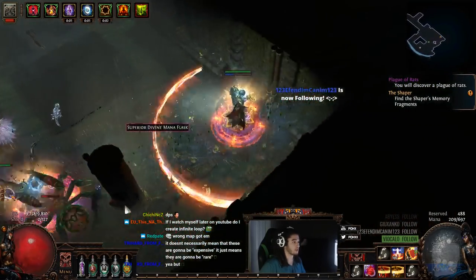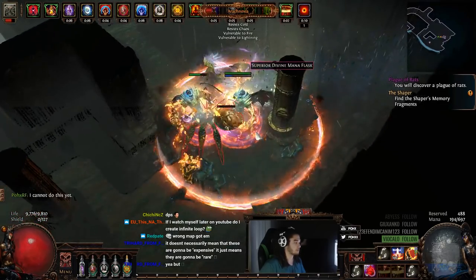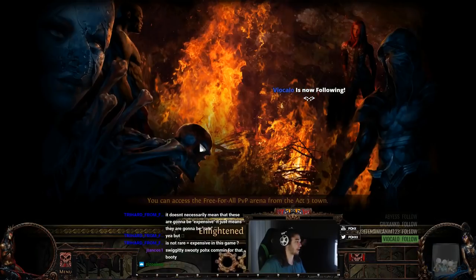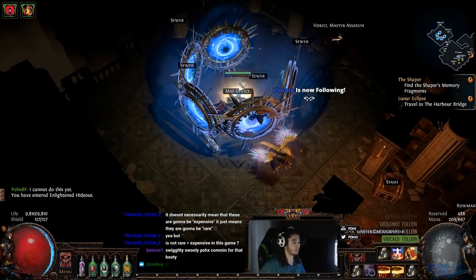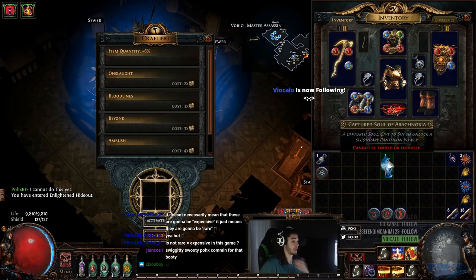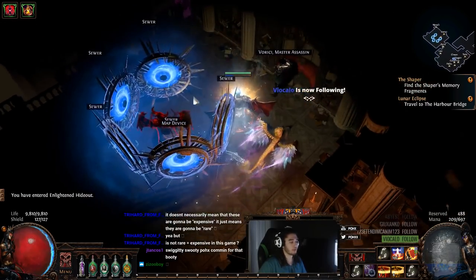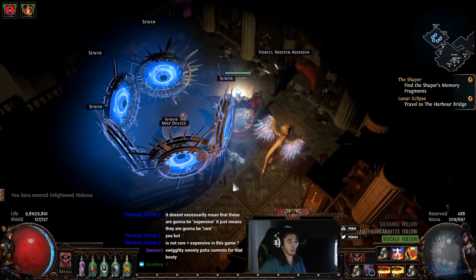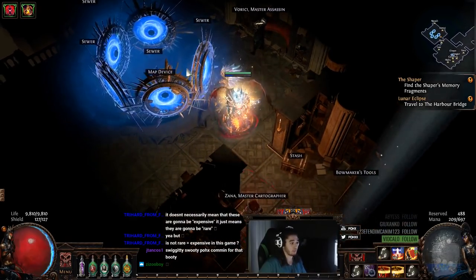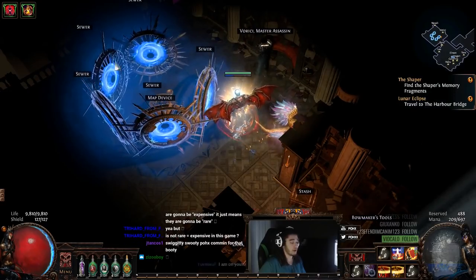This is the boss you can see — Arachnoxia. Let's go ahead and just portal back now. If you open up your map device, you'll actually find the Captured Soul, which cannot be traded or modified. However, I still believe you could potentially have someone open up the portal and someone goes in and kills the boss, though I'm not sure if you have to be in the room to get the credit.